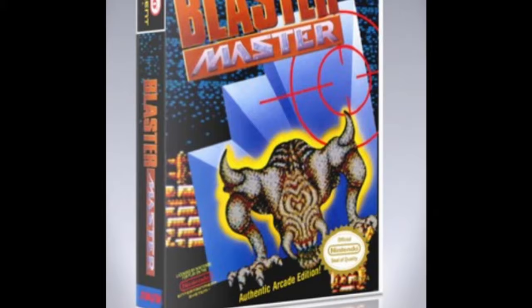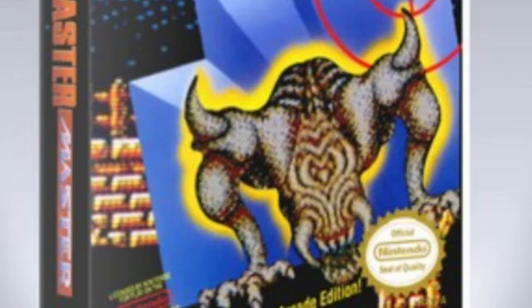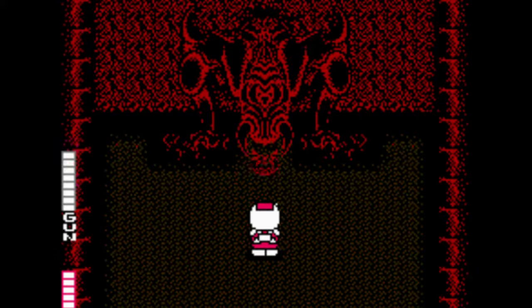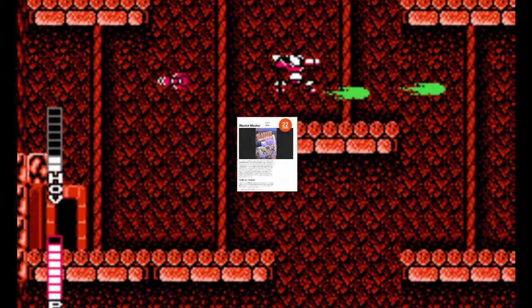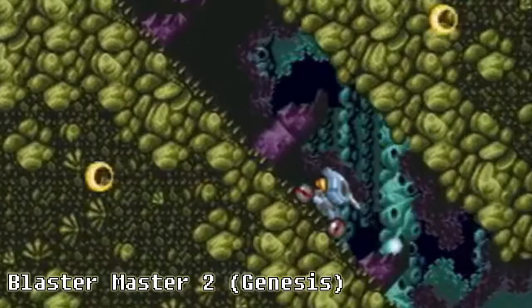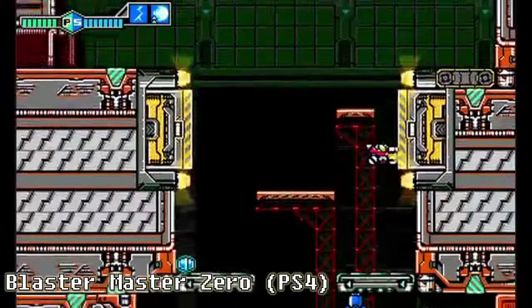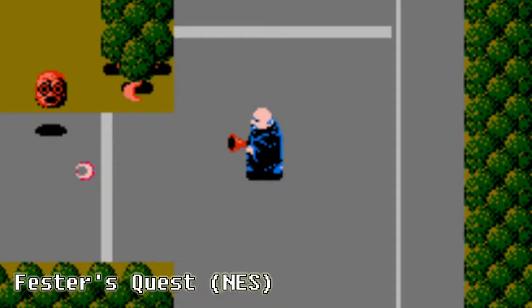One of the most memorable things about Blaster Master may be the box art itself. While most NES games keep the look of their final boss a surprise, Blaster Master slapped the ugly face of the Plutonium Boss right on the front cover — as if to say, good luck getting this far, player. In modern times, Blaster Master has a very strong legacy: IGN rated it number 22 on their top 100 NES games of all time. Sequels were published on the Game Boy, Sega Genesis, and PlayStation, plus the great Blaster Master Zero series on modern platforms.